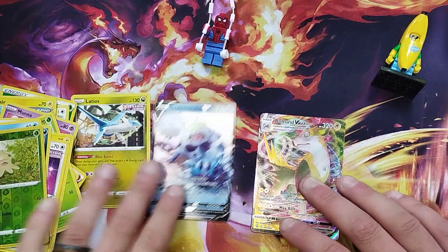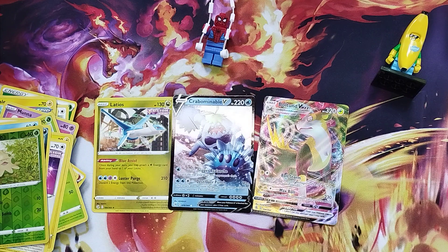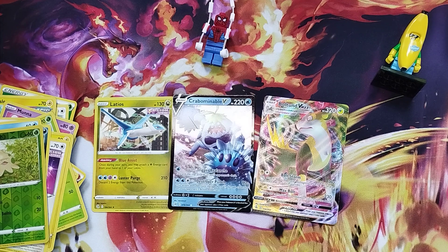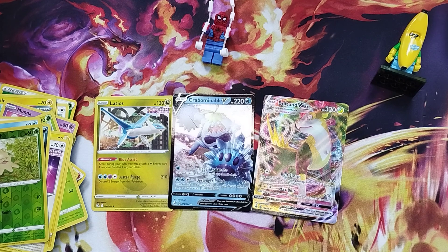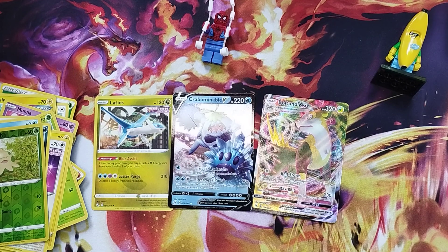So we've got our three best cards out of there. Boltund V-MAX — that is a really, really nice card. Obviously Spidey Boy is bringing us some luck, but Banana Guy from Lego has brought us luck again. These extra characters we're bringing in is definitely bringing us some luck. That was a good opening for the channel — hoping we can move forward with lots more openings.